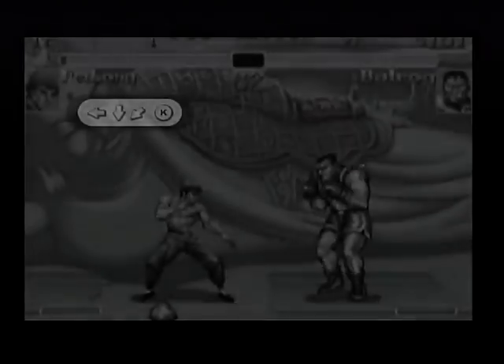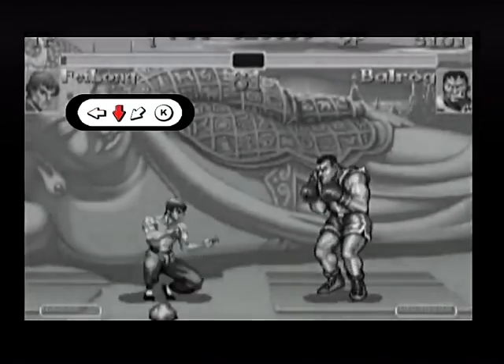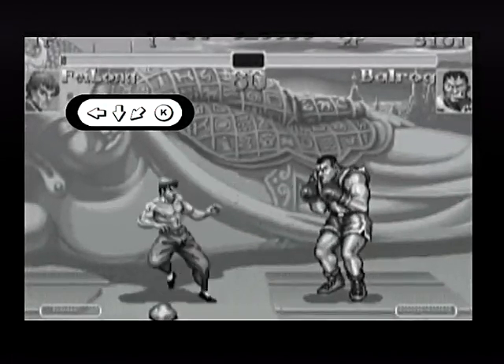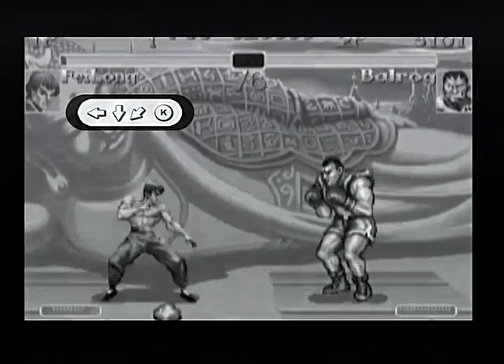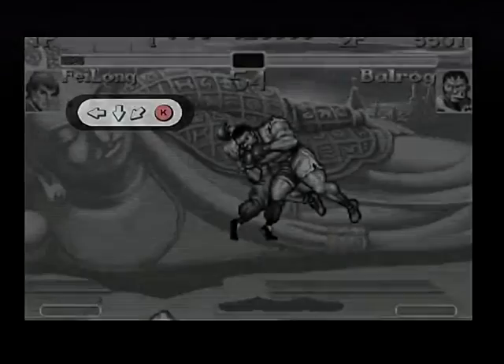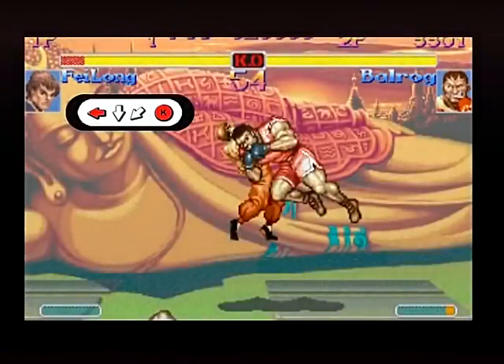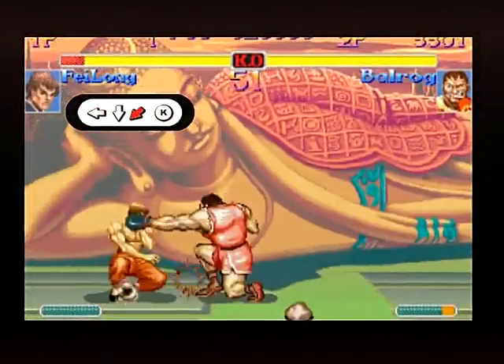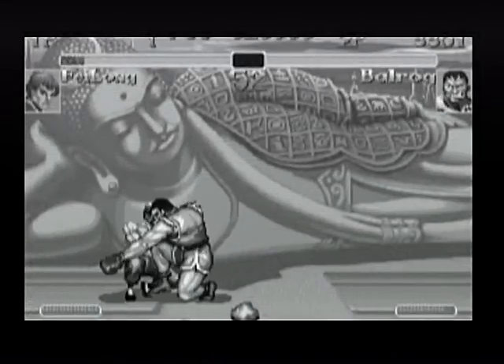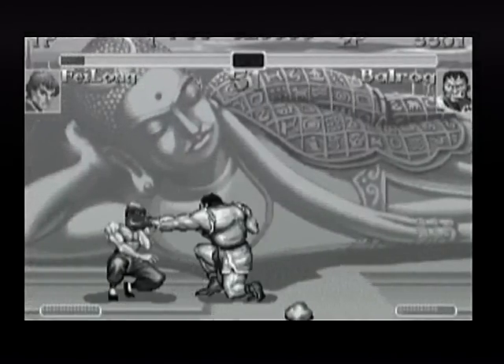Fei Long is a special case because his version of the dragon punch, the flame kick, ends with a joystick in defensive crouch. Usually you'll get a low short kick if you mess up the motion. But if you do the joystick motion and then release the short kick button rather than pressing it, you'll either get a flame kick if you timed it right, or you'll just be safely blocking if you mistimed it. This allows you to go for a reversal flame kick without really risking anything — you'll just block if you mess up.